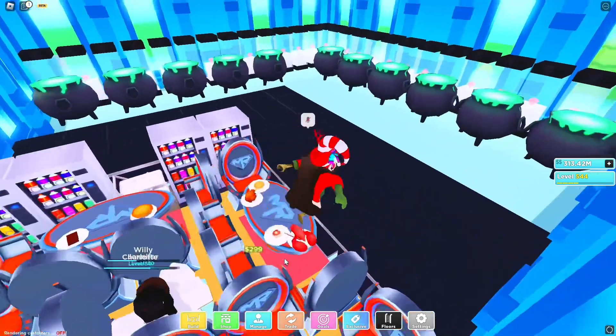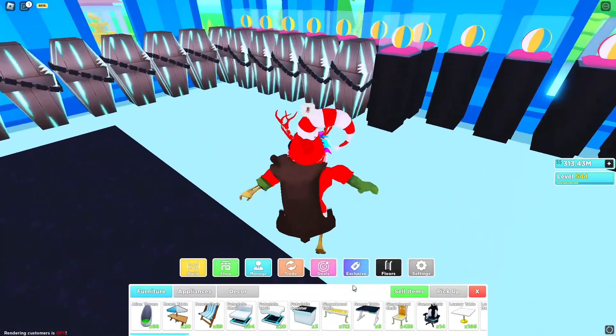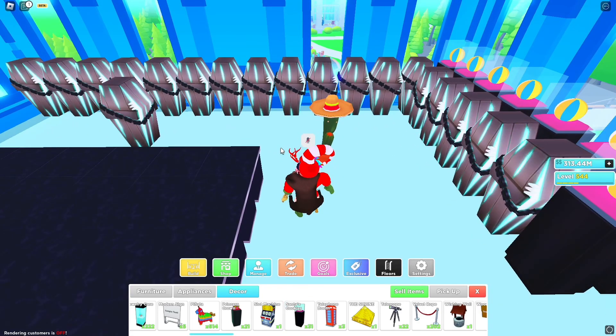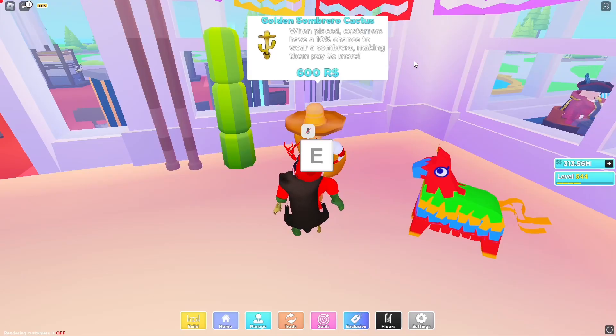Let's go back to my restaurant and place it. We'll put it here. Go to build, then decor, and we'll add it. What I believe this does is give a 5% chance of getting a sombrero customer into your shop. I think it's five percent more cash — actually I believe if a customer has a sombrero on, they pay five times more, which is crazy. The one you get for doing the quest gives a 5% chance of getting a sombrero customer.